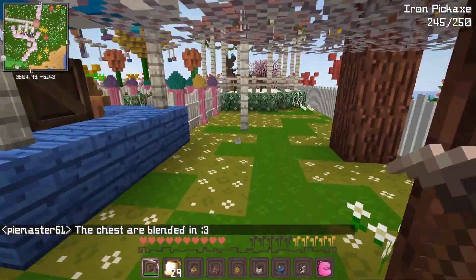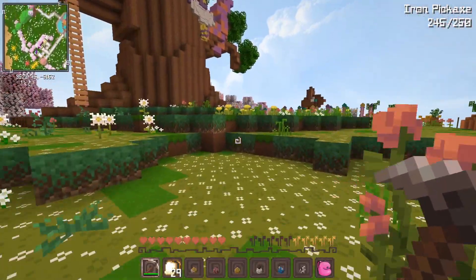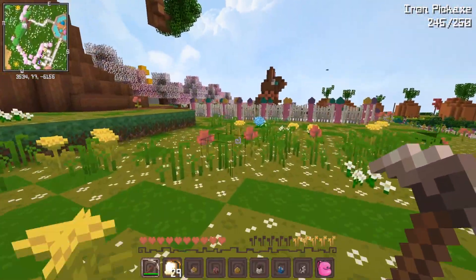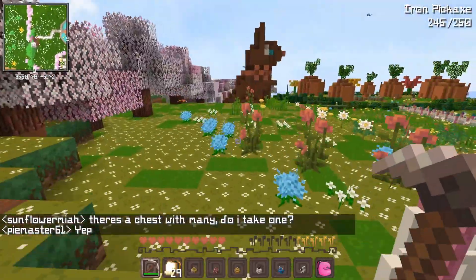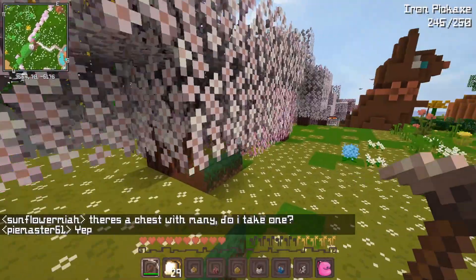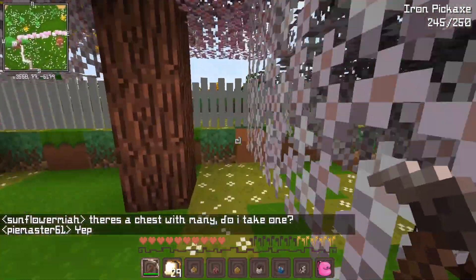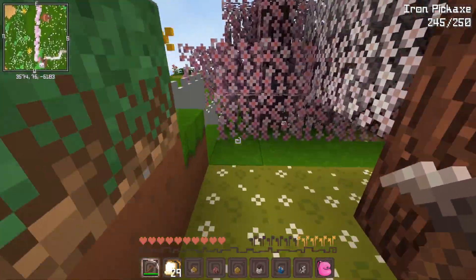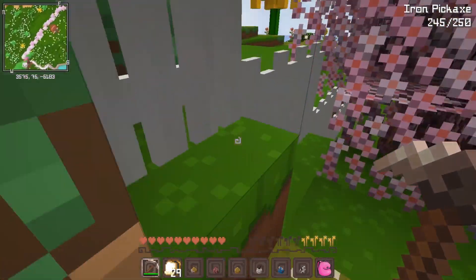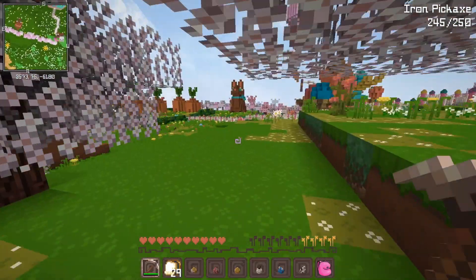The chests are kind of blended so they match. Is it, like, disguised as a regular block, or does it actually look like a chest? It's a framed chest, but it's patterned. This is frustrating — I'm gonna go somewhere else. I'm gonna go over to the other side and see if I can find any chests.